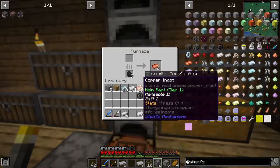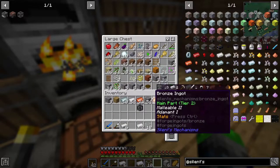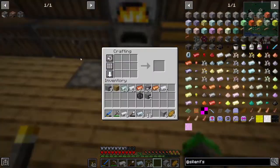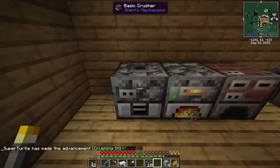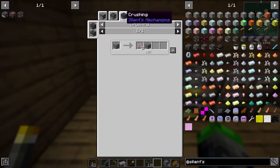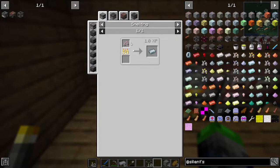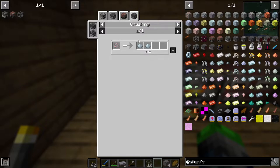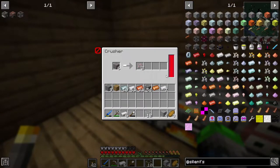For the basic crusher we're missing aluminum — I wasn't expecting that. Bauxite! Do I have bauxite? I only have two and I need three — so sad. Got some more bauxite. I don't want to smelt all of it in case we can double our ores with this crusher. Let's have a look at crushing — we can crush bauxite and get two outputs! That is amazing — one to two ratio!